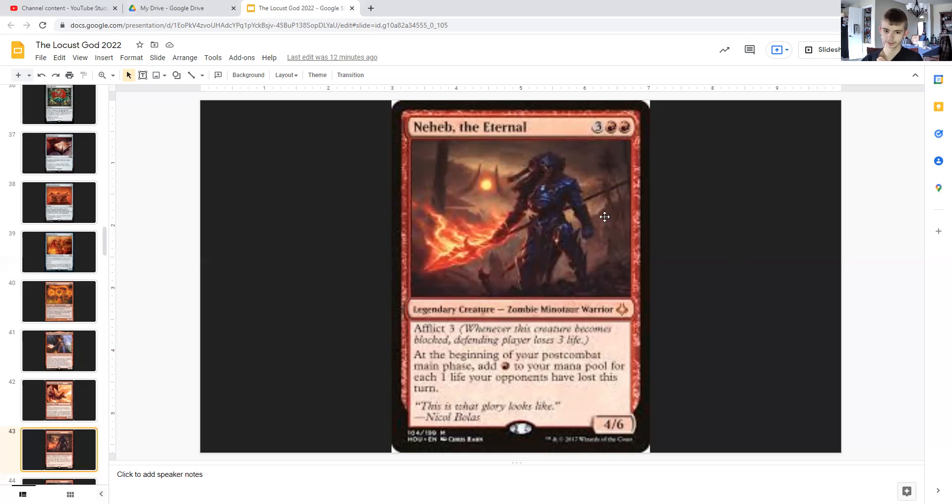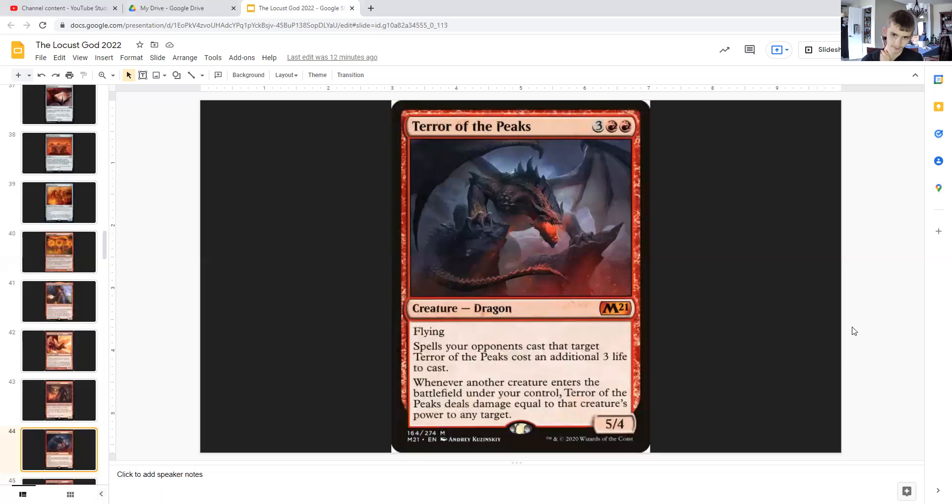The Eternal: for three generic and double red, it's a legendary zombie minotaur warrior with afflict three — meaning when it becomes blocked, the defending player loses three life. It's a 4/6. At the beginning of your post-combat main phase — so your second main phase — you add red mana to your pool for each one life your opponents have lost this turn. Since we have flying locust tokens that will probably do a decent amount of damage to our opponents, and we'll have a lot of them, the Eternal here is going to get us a lot of mana.